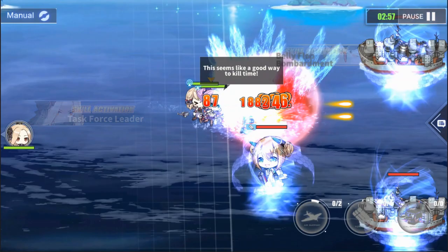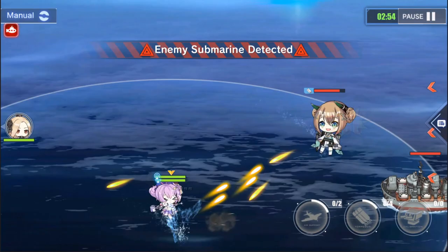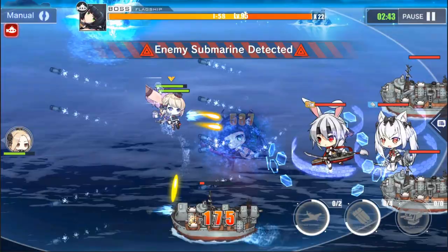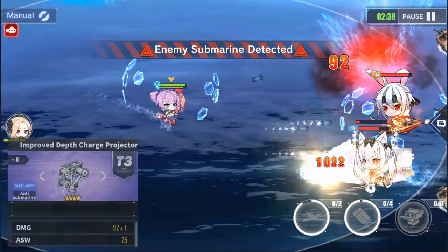Now let's discuss anti-submarine warfare gear. When you first encounter an enemy sub, they start off underwater and aren't attackable until you reveal their location. To reveal the sub, you'll need to use either a sonar or a ship with a skill that can reveal enemy subs. After the sub is revealed, they become attackable for a short period of time, but only with anti-submarine weapons — depth charges and special anti-sub planes. After a little bit, the sub goes back into stealth mode and the process repeats.